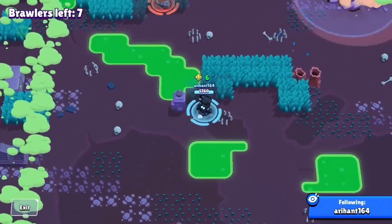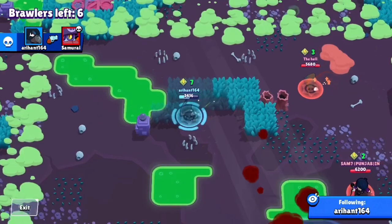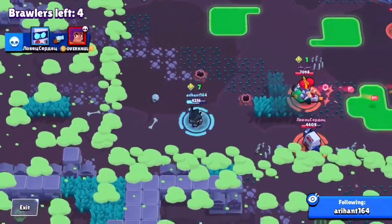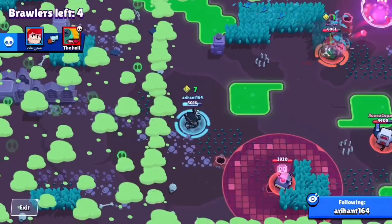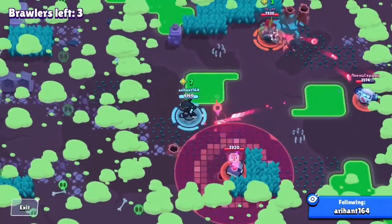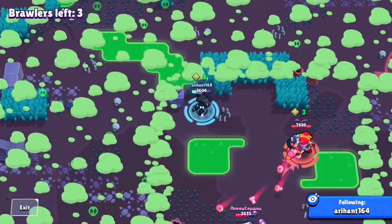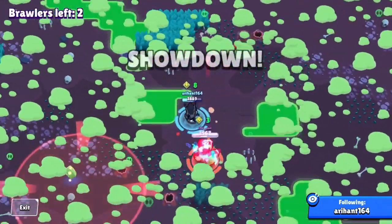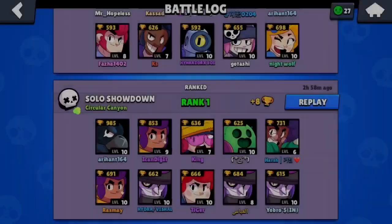I'm in a semi team-up with Pam — one of the rare cases where teaming is beneficial. A Darryl rolls onto me, I pop gadget and kill him easily. I spot a Leon who popped his super without hiding in a bush. I team with Pam who has teamed with Eight Bit, so once things clear I start targeting them. Eight Bit goes down, Pam finishes him off. I'm on low HP with no gadget but I have super — I kill Pam for the win.